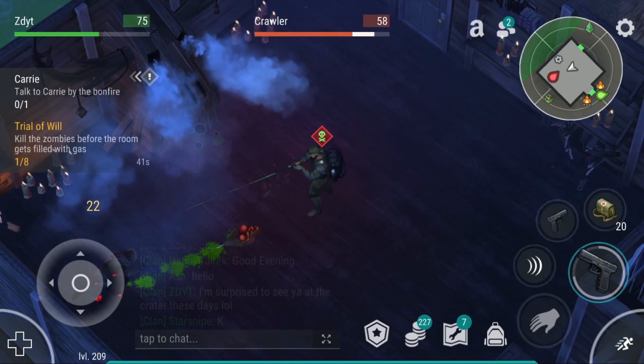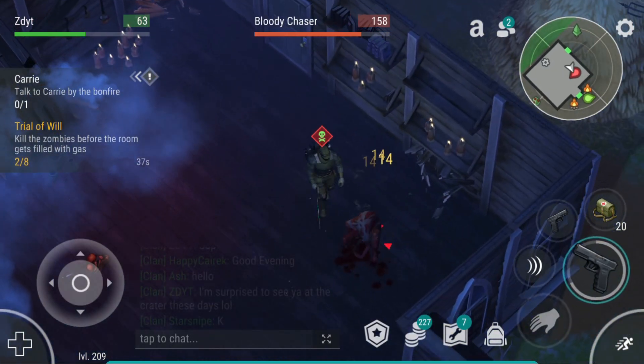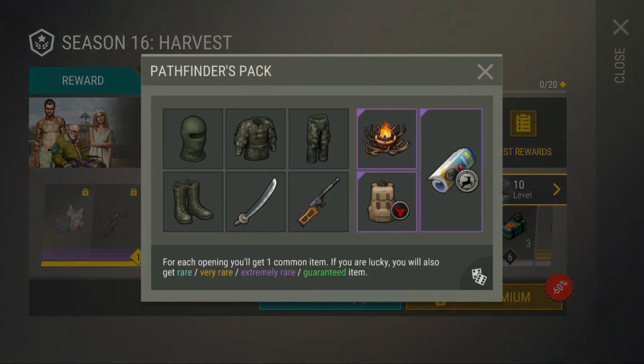Let's get into this update because there's a lot to break down, there's a lot to go through. Top 10 Emergency Awesome style breakdowns, starting at number one: we have the season pass.